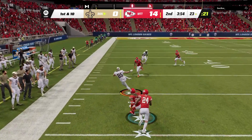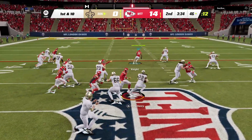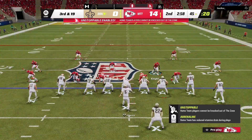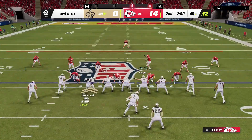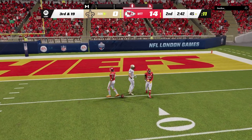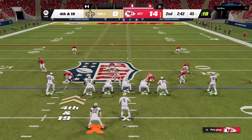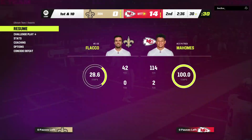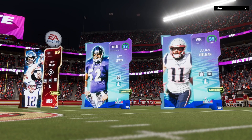We are coming back to a cover three zone scheme. We need to send a little bit of pressure — we are going to blitz from the edge. Chris Jones with the sack. We're going to mix this up and go back to zone coverage. Coming back to two deep man. Nice pick — nice toe-tap interception, Sammy. And it looks like our opponent has quit. Our top three: Mahomes, MVS, and Kelsey. Opponent's top three: Brady, Ray Lewis, and Edelman — looks like a Legends theme team.